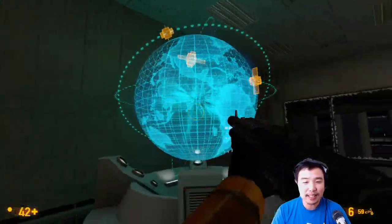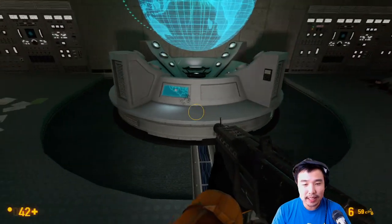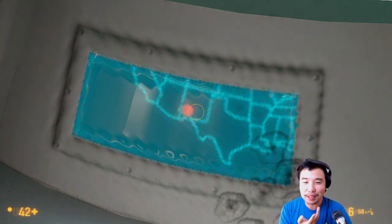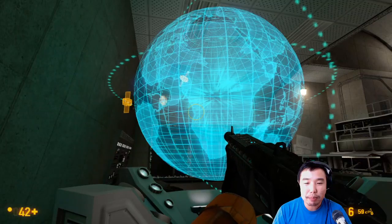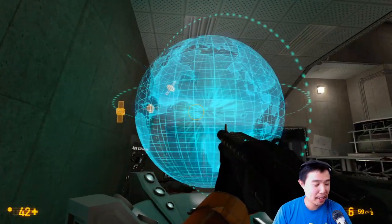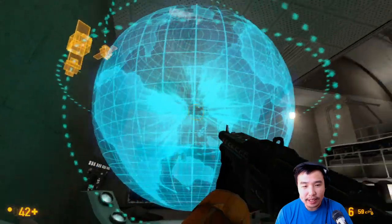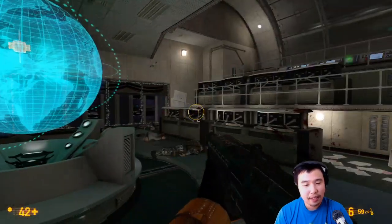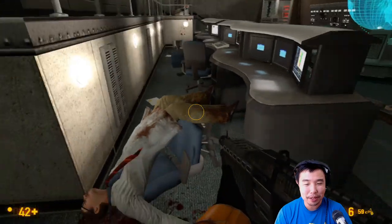Yeah, this is lovingly remade. I like the hologram. There's a nice little dais here, and there's a little map of the United States — there's New Mexico. I guess that's where Black Mesa is. So the story is that we're launching that rocket, which is going to put a satellite up in the air. When we have another satellite up in the air, we'll be able to do something near the end of the game — make the portal or something. I think that's what's happening.